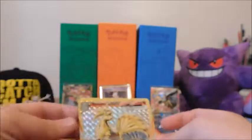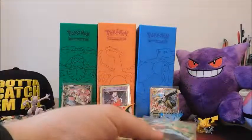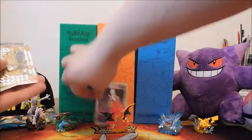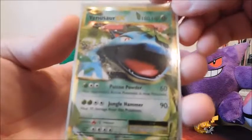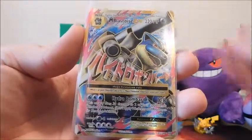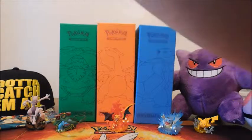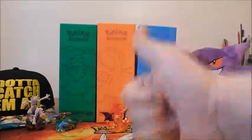Thank you so much for watching - please don't forget to leave a like and comment if you liked it. Let me show you around one more time on what we got. So the least impressive is the Ninetales Break - still really cool, I do like Ninetales. Venusaur EX, the Mewtwo Evolutions stamp promo full art, Blastoise EX, and the Mega Venusaur. Really nice beautiful cards guys - if you're a Pokemon collector you would not want to miss this set. Thanks guys, have a good day!